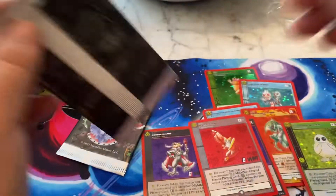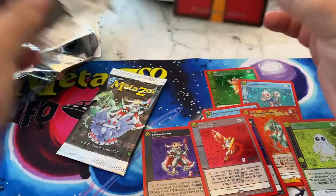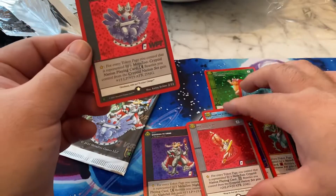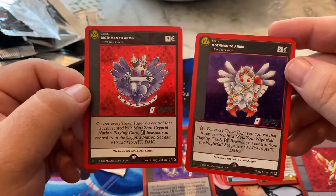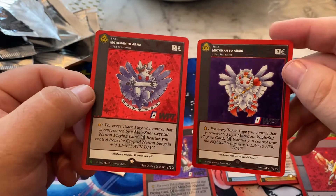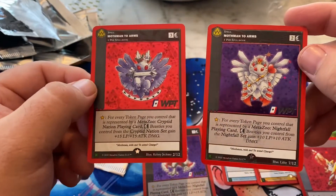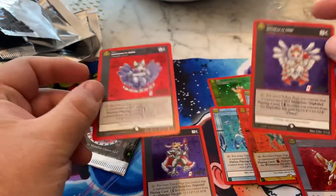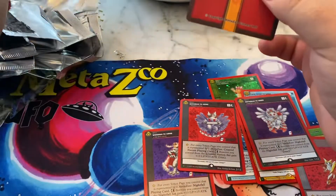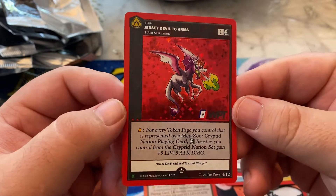No dupes, hopefully. Another Mothman — oh, that's a different Mothman though! Oh my gosh, I got both Mothman! No way. So I got the original Mothman, I think, and then the Nightfall Mothman. Holy crap. Is this a God Box? Or is this always like this? This is nuts. And the Jersey Devil! Holy crap, that's so sick.